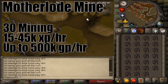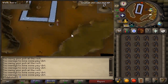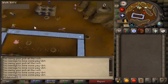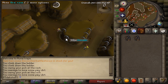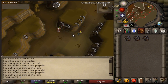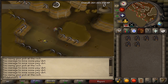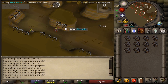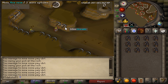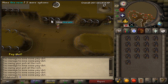You unlock Motherlode Mine at level 30 mining, and it is really simple to use. You just mine pay dirt from the veins on the sides of the walls, then place the pay dirt in the hopper, which can hold a few inventories worth, and then collect the ores from the sack. You can only get coal when you start, but once you unlock other ores you can start to get them too — gold at level 40, mithril at 55, adamant at 70, and even rune ore at level 85 mining. You can also get gold nuggets while mining here, which can be traded to Prospector Percy for helpful items including Prospector Gear. Motherlode Mine is pretty AFK and gives decent mining XP while making a few hundred K an hour, so it's not a bad option for 99 mining.